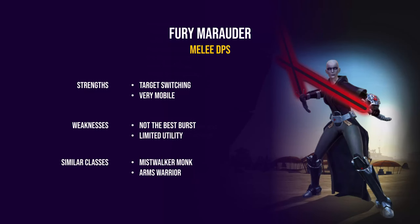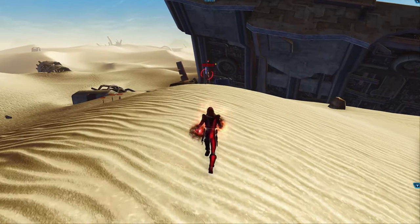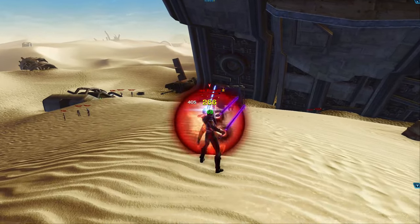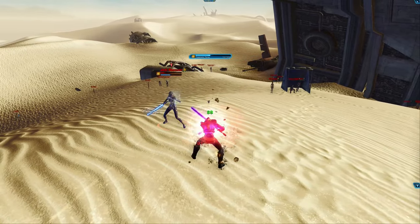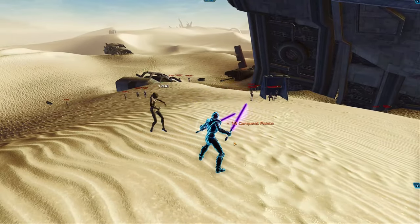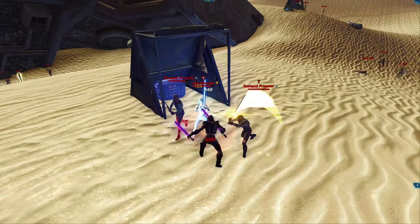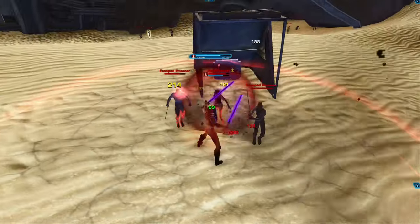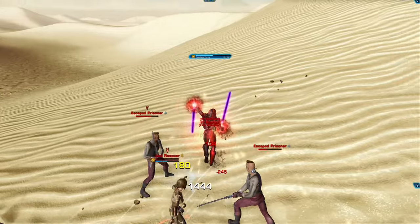The second force-using melee class is the Marauder, which has three specs. The first is called Fury. Fury marauders are very similar to rage juggernauts, except the marauder uses two lightsabers. So if you're an arms warrior player, you might also enjoy the fury marauder. Fury is also quite similar to the Mistweaver Monk, because it has very good target switching and high mobility, though utility is not the best. The AOE is okay, and it has a single-target ability that can be talented into a cleave, though fury is not one of the best single-target specs currently.